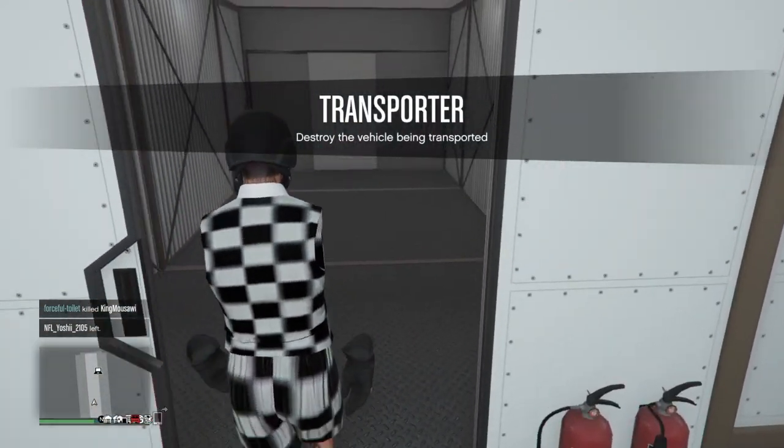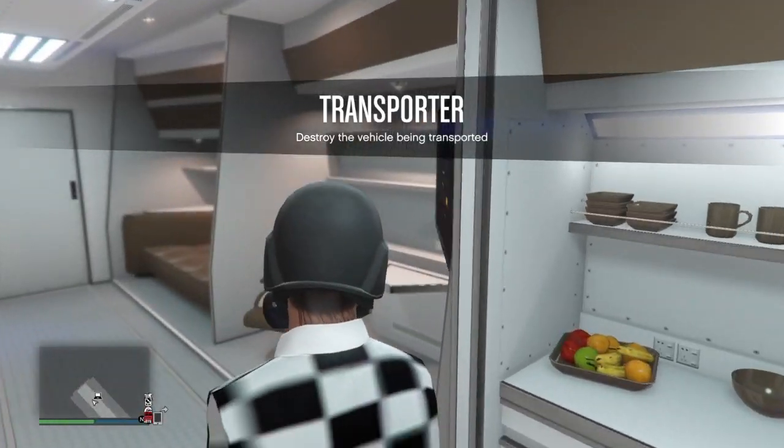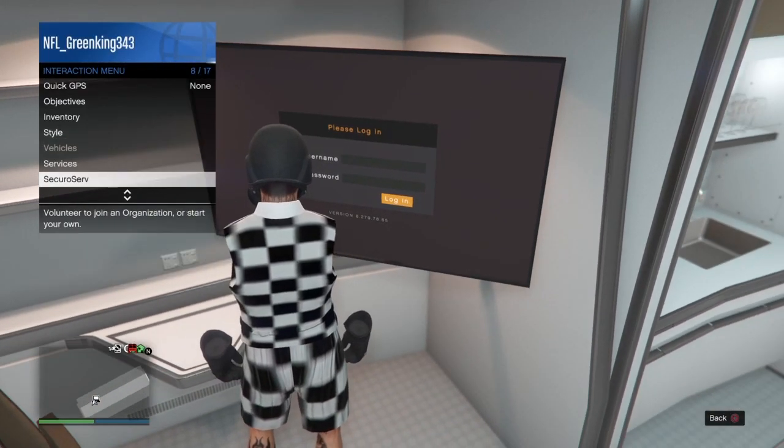Once you're in your MOC, go to the back of your MOC, inside. You want to go right here to this flat screen TV. You got to make a CEO or MC to access the flat screen TV, so go ahead and do that.